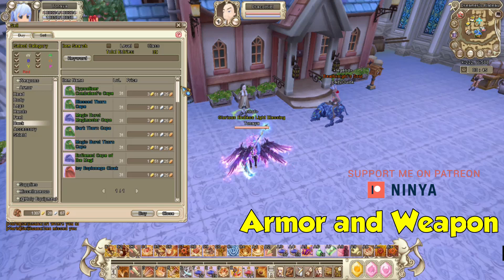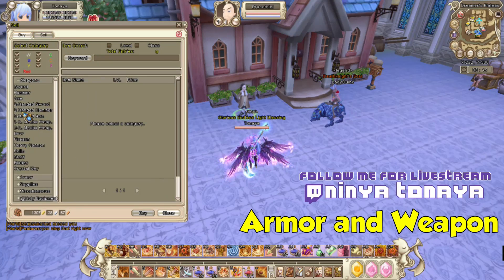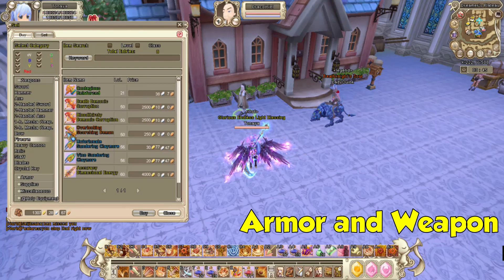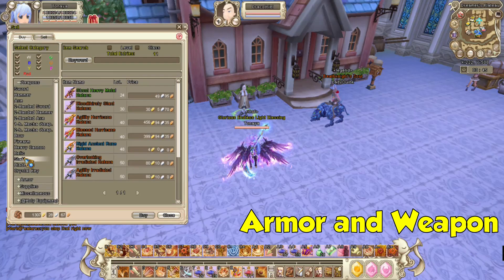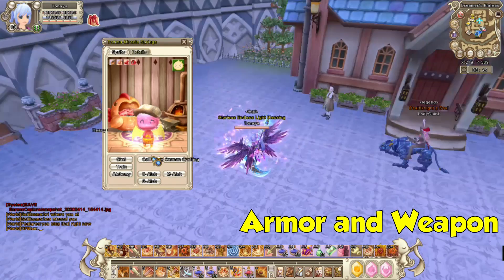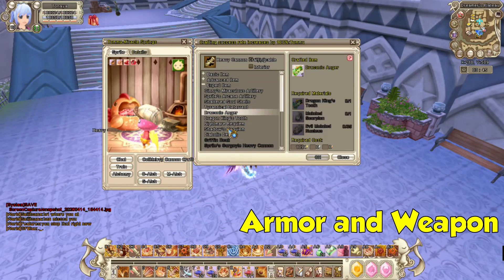Do not make all the weapons first. Pick a weapon that best suits your class, because in every class there's a lot of variety of gears and weapons to choose from. I would suggest not to make all of these — instead, just make the necessary or important equipment that you need until you reach the desired level of your character.